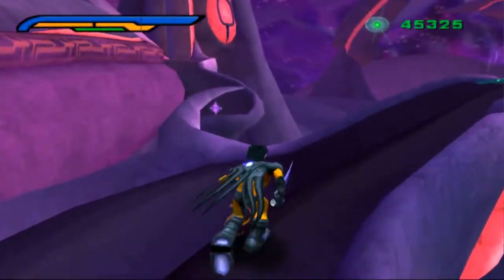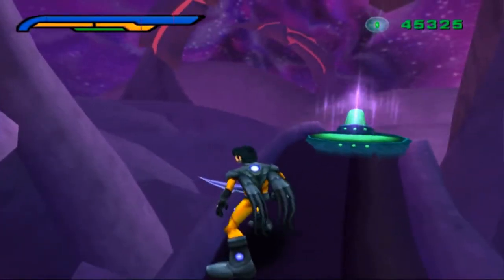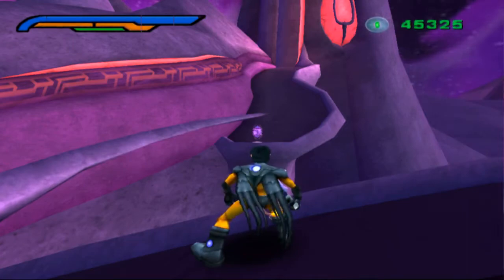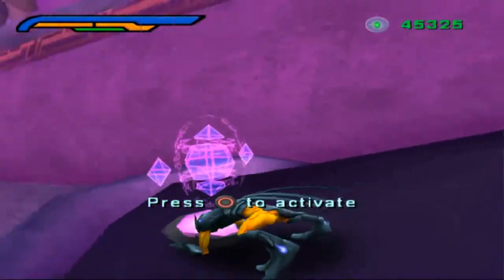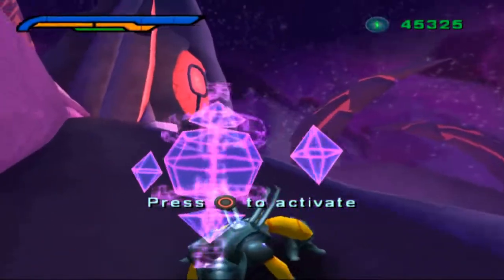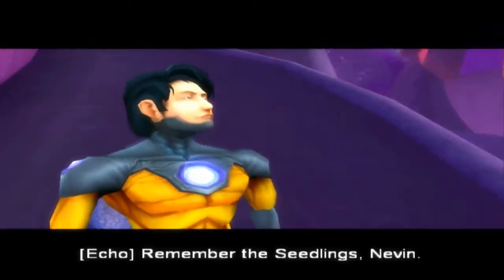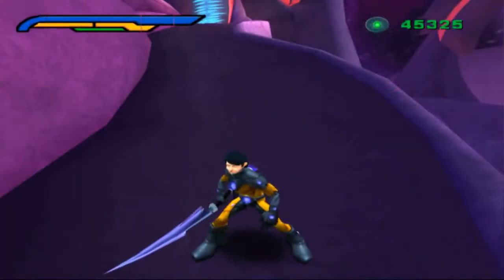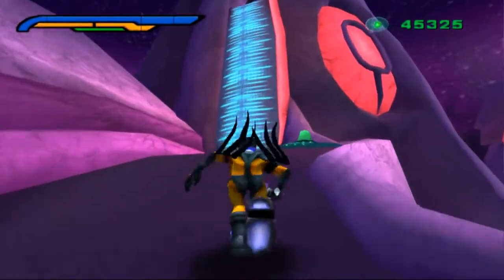You can skip directly over this sync node with the dart jump, avoiding the long and tedious path through this teleporter. Perform the trick and switch to gun form as you land on this arm — it helps push you forward. This cutscene is tied with the teleporter and is easily skipped by moving around it.